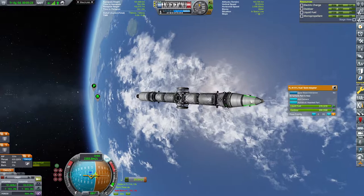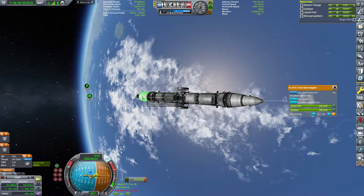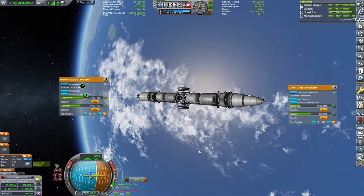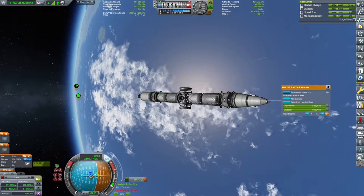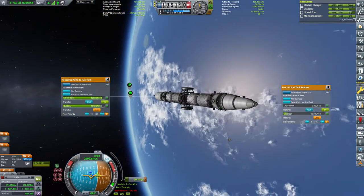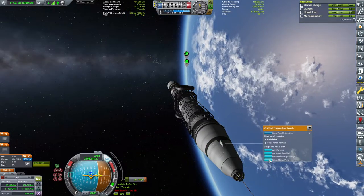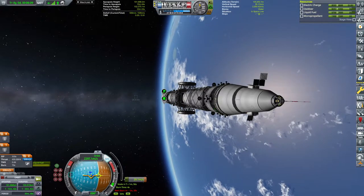I'm burning a little bit higher for the apoapsis than I originally anticipated. I should probably get rid of the nose cone at some point. But first I've transferred all of the fuel, making sure that I transfer all of the fuel from the nose cone back, and then I will be decoupling the nose cone.